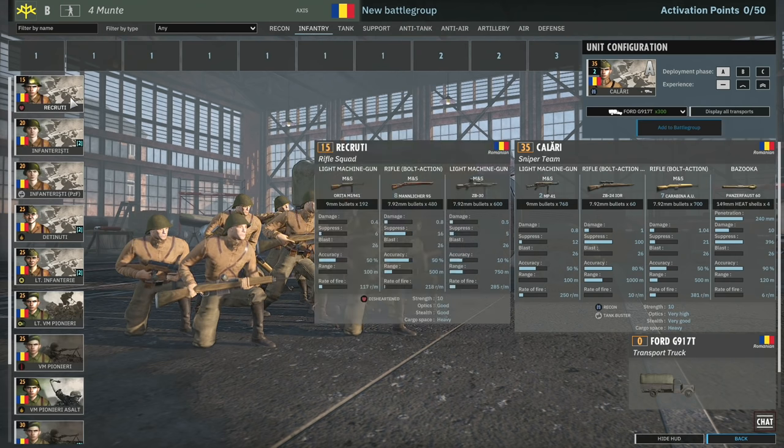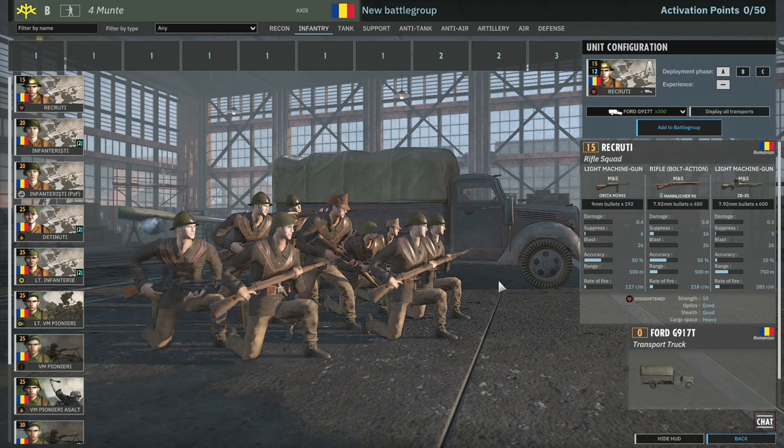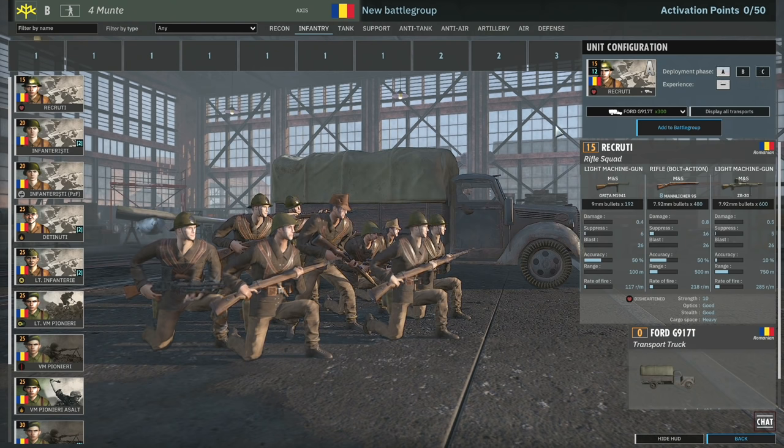Jumping over to the infantry tab. Recruite - these guys are standard 10-man disheartened squads but they do have machine guns, which actually makes them a lot better than standard as line infantry. As a stripping unit they're quite nice because they only engage at 500 meters, which means they tend to apply more damage with their rifles. They can be useful just for slowing down the enemy with absolute spam.